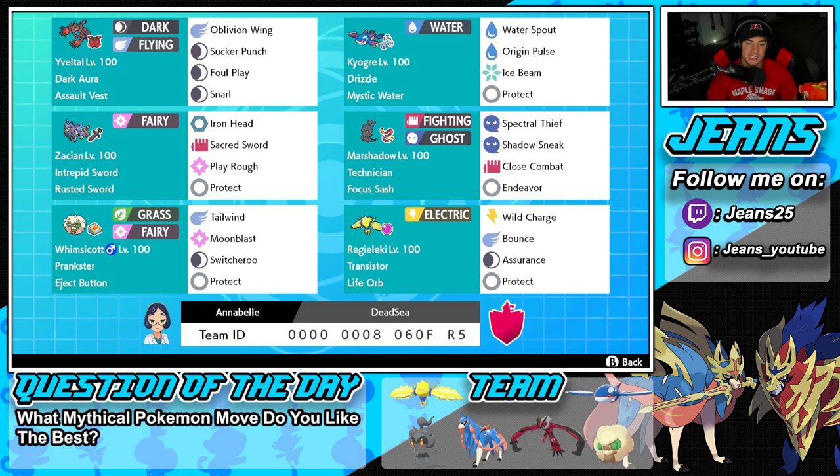Fourth Pokemon on squad is going to be The Boy — Marshadow — with the Technician ability and Focus Sash as its item. This moveset, which I've used a couple times, I think is the best for Marshadow. It has its signature move Spectral Thief, Shadow Sneak for first-turn priority, Close Combat for STAB, and Endeavor which does damage based on how low your HP is. With Focus Sash, if someone brings us down to one HP and we use Endeavor, we bring them down to one too. Then Shadow Sneak picks up the KO.